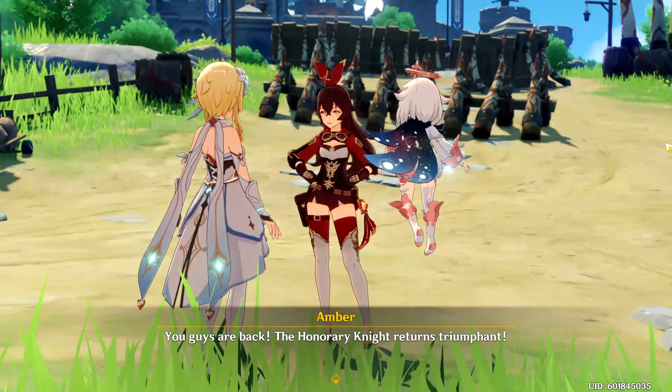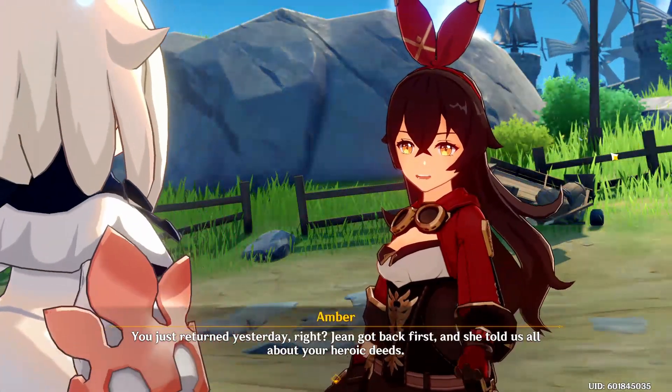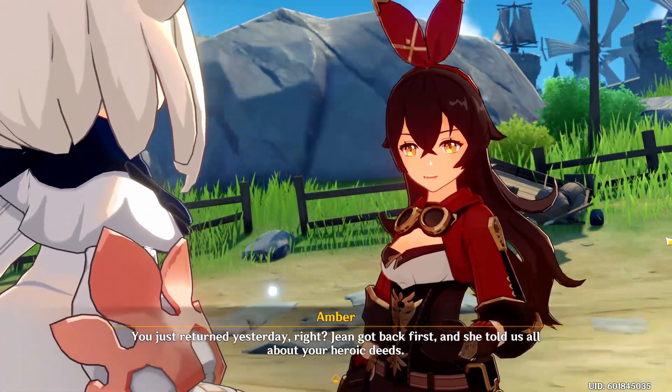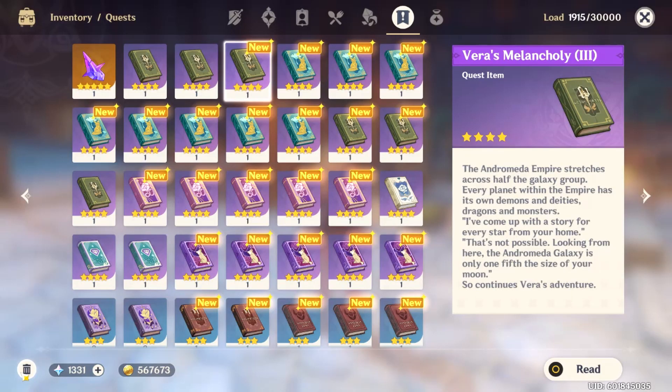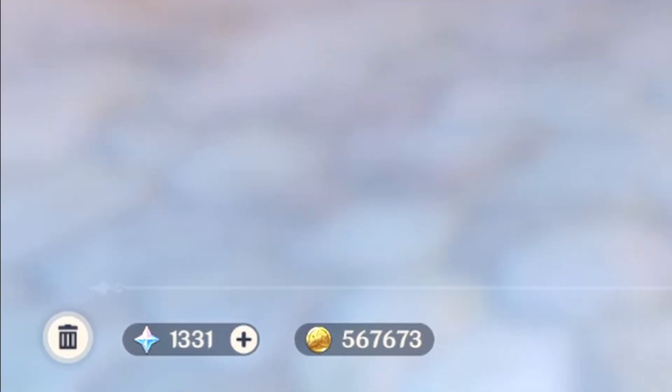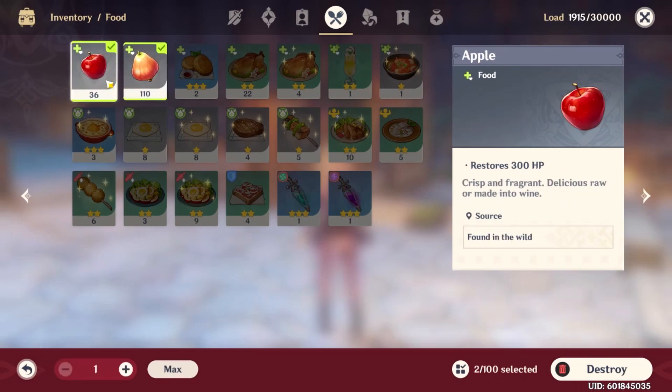Your bag in Genshin Impact is vast — you're able to hold something to the tune of 30,000 items. But if you do want to get rid of some, you can delete items. Open your inventory bag, look in the bottom left corner, and you will see a trash can. Click on that to select items to delete, choose which items and the quantity, before finally hitting destroy.